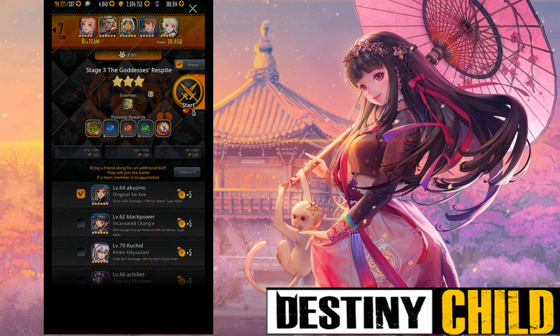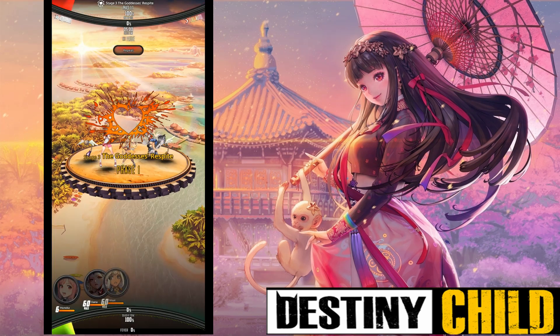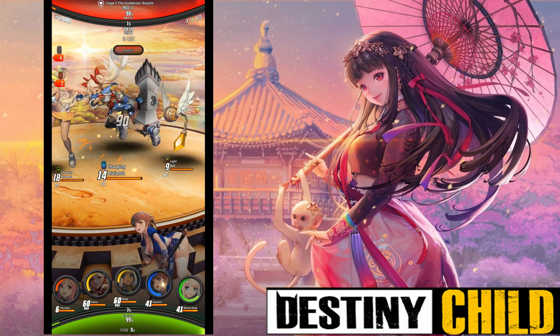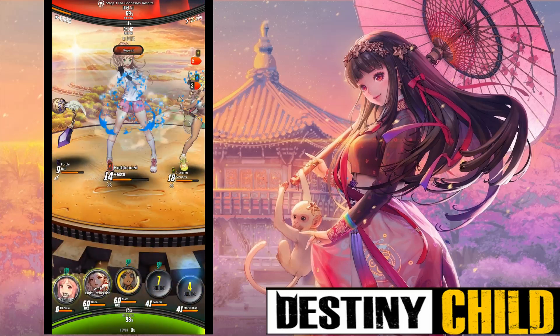First things first, you need to get Young Boy Horse up to level 50 for the level up project. When you do, you'll get a thousand free crystals, three five-star grade A weapons, armor, and accessory tickets. But you do have to complete this before June 6th, so keep your eye on your mailbox after that.